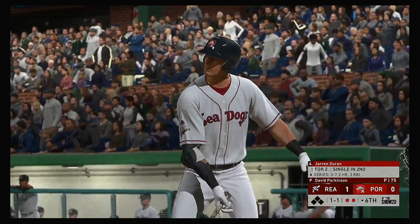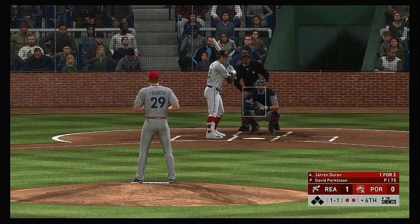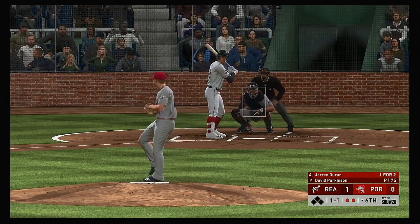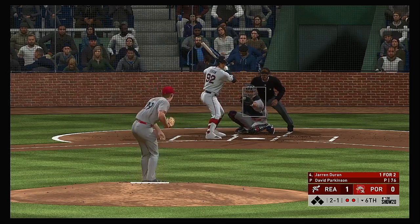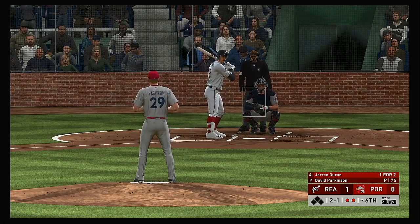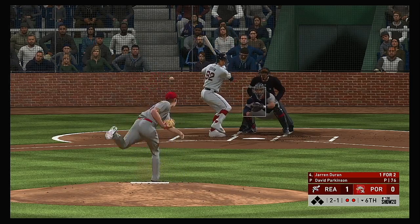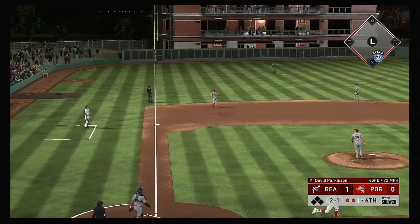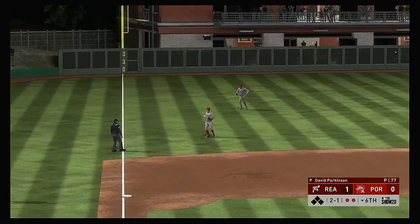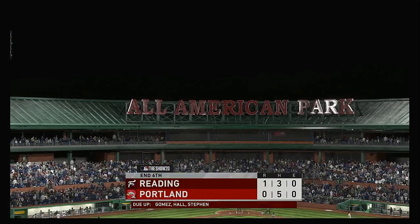So now it'll be the four-hole hitter, Jaron Duran — he's singled in two trips to the plate thus far. The 1-1. Bases are empty here with two men out. And he popped him up — Gomez ranging into the outfield, he tracks it down, and that will end the inning.